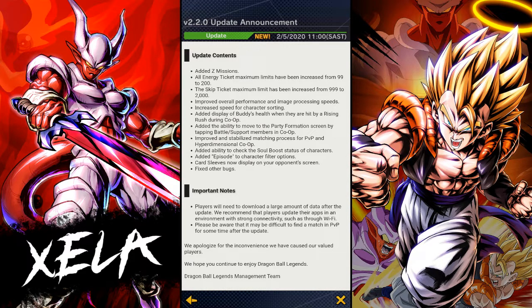Improved overall performance and image processing speeds. I have noticed increased speed for character sorting — it is lightning quick compared to what it used to be. If you used to auto select your characters it used to take a second or two; now it literally does it instantly. So it's so nice not having that delay — you can just set your adventures so much easier.